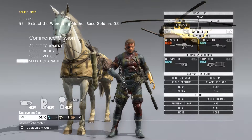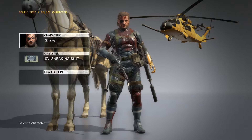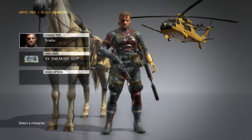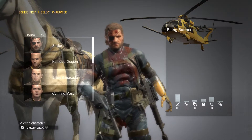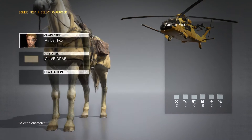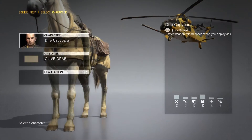If you go down to character select, you have to have unlocked the combat section of Mother Base. Once you do that, you can actually change your character to be anyone that you have within the combat section, which essentially means you can play the rest of the game as a girl or as anyone else.